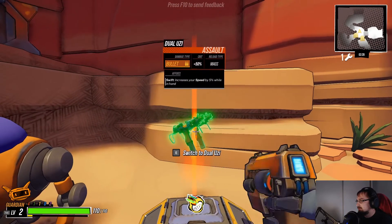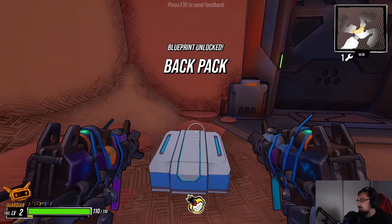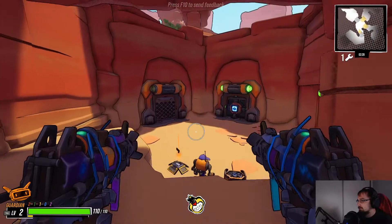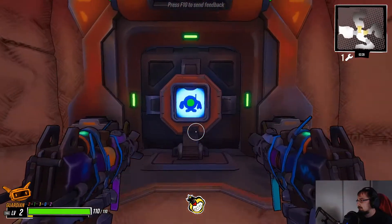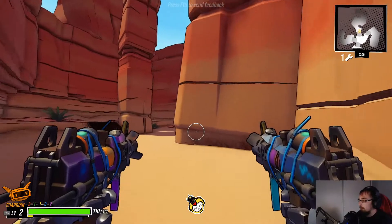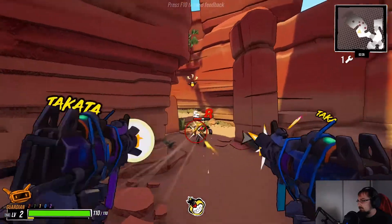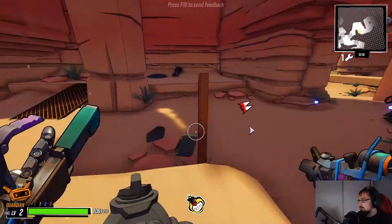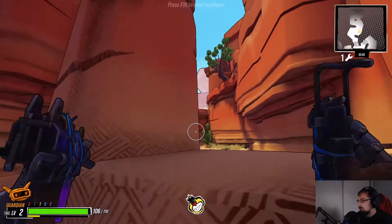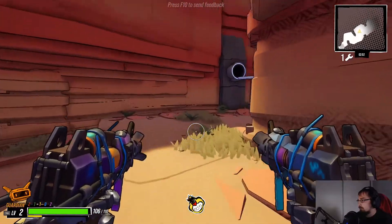Dual Uzi! I think we'll drop our pistol for that. Backpack blueprint, okay. Oh this is under construction. Nothing is happening, that's not there. I mean we gotta go this way I suppose. This is definitely close range — you just have to be careful with it I guess. But it is pretty sweet.